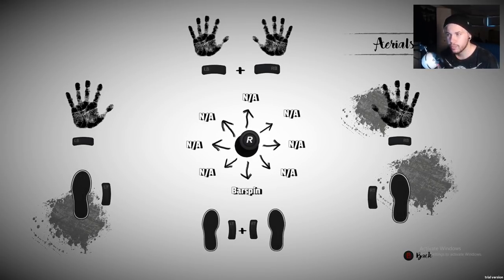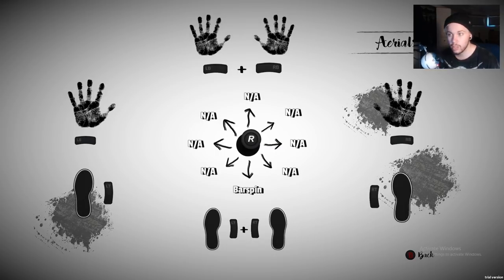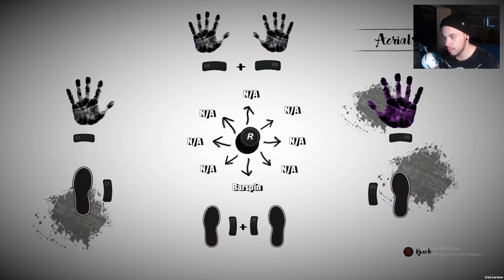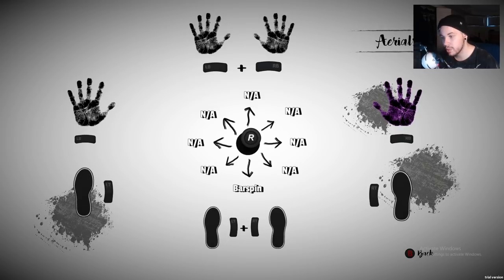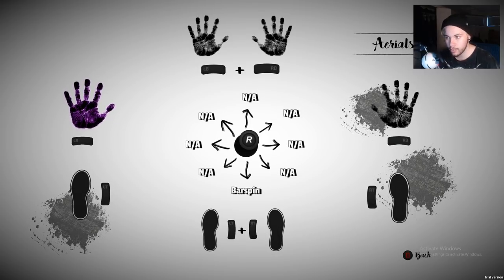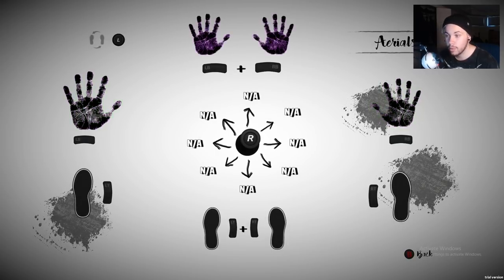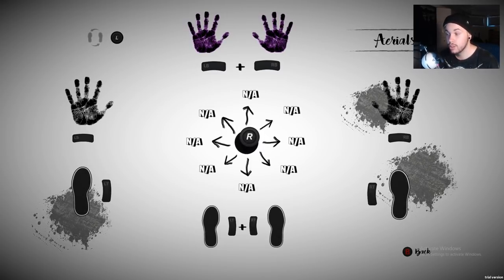A lot of people get confused in this area because to most people it looks like you can only do bar spins. But if you press the buttons on screen it will light up what you're pressing. So if we do the right bumper, it tells us that if we hold the right bumper and push down with the right thumbstick, we do a bar spin. The left bumper does the exact same thing. If you do both of them together there's nothing shown in the demo, but you can see there are quite a few tricks for both bumpers at the top.